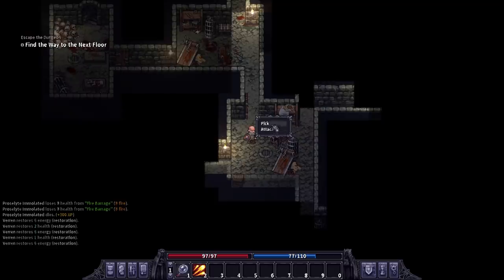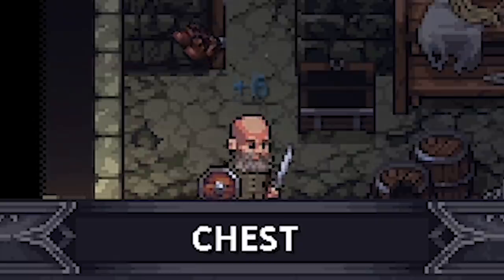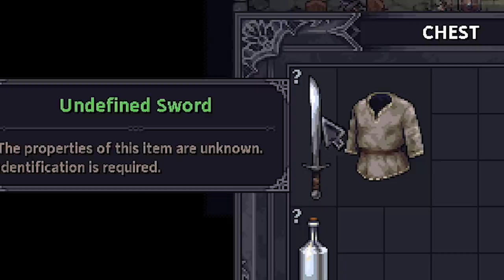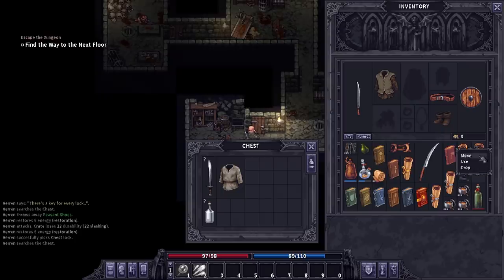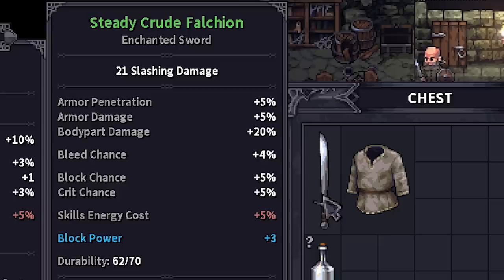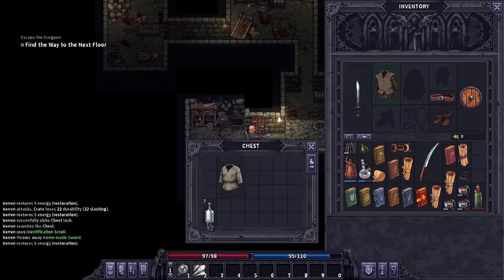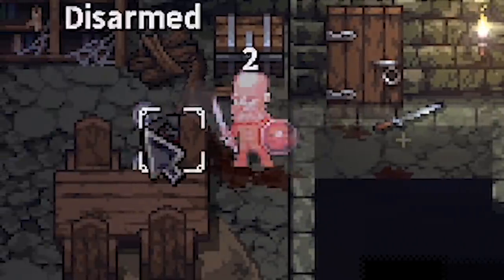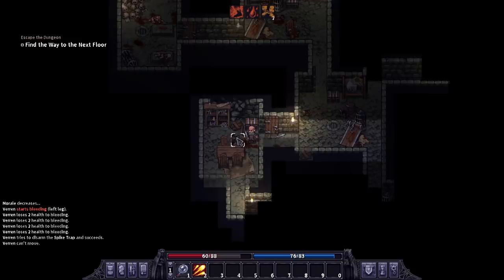We got us another chest. I really gotta pay attention though because enemies do come from elsewhere. Peasant shoes - garbage. Now we're getting somewhere. Undefined sword - that's probably going to be better than mine. So let's go ahead and apply some identification to it. Please be an awesome sword. 21 slashing damage - it's not a lot better, but it's better. I was literally standing on a trap that entire time. Now look how beat up I am because I was standing on that apparently and couldn't do anything about it.